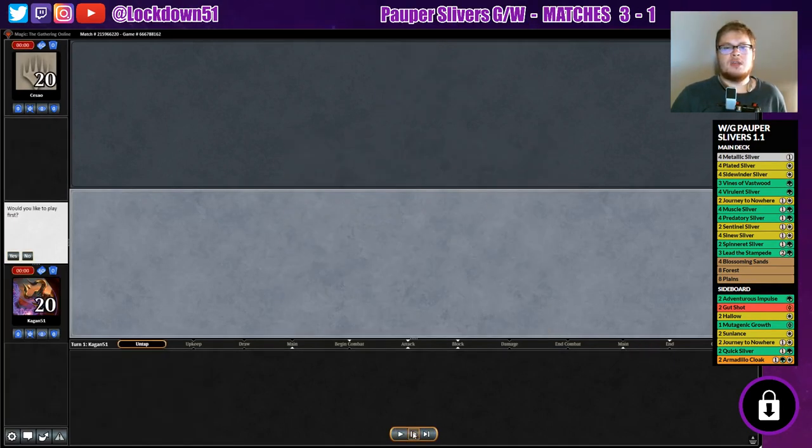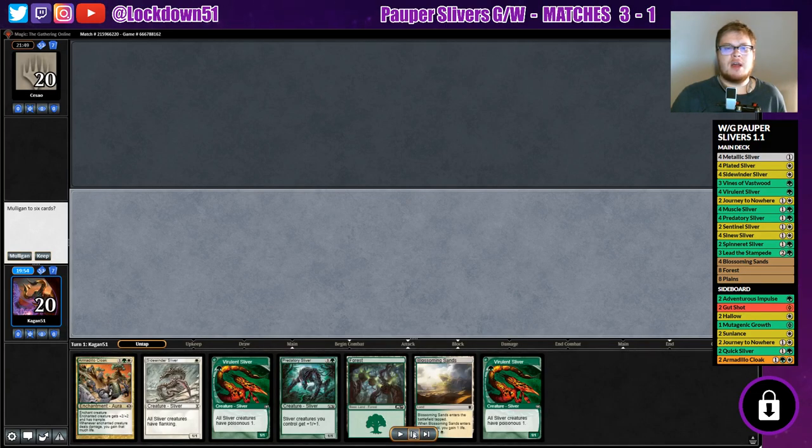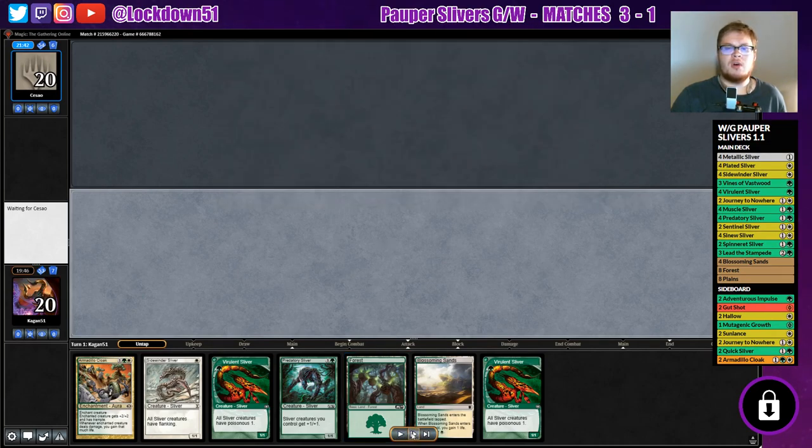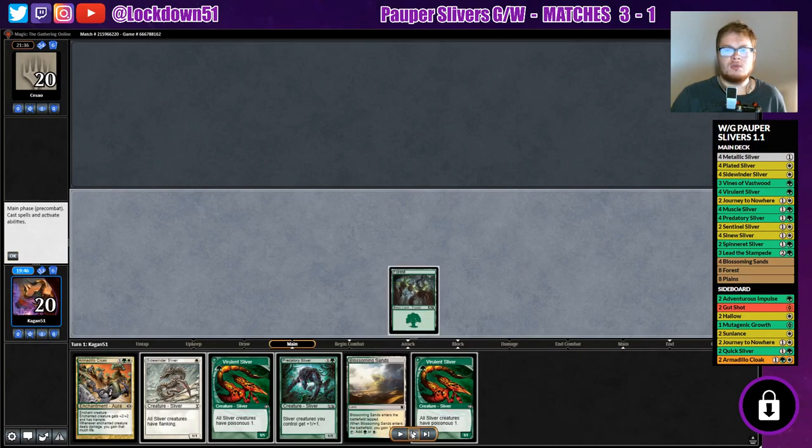All right, second game. I have a little bit of an understanding of what we're going against. I'm not too worried about removal at this point, so I go ahead and sideboard in Armadillo Cloak. Let's see — I took out two Metallic Slivers and brought in two Armadillo Cloaks, just for the extra life gain since they're hitting us for so much each turn.